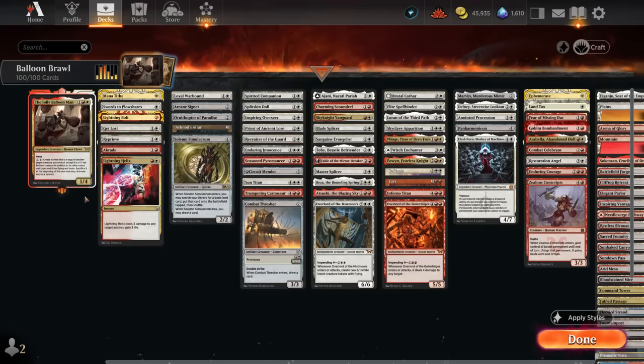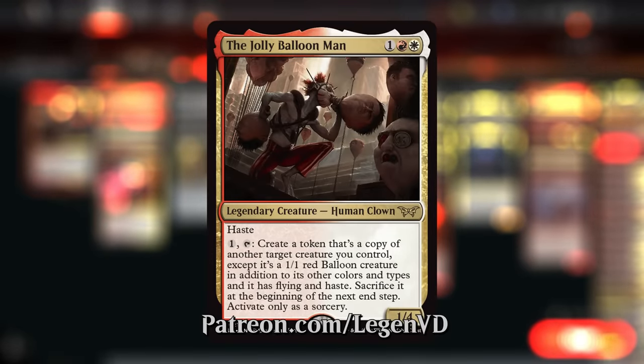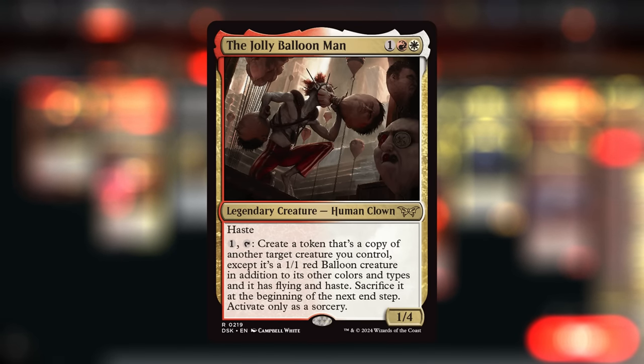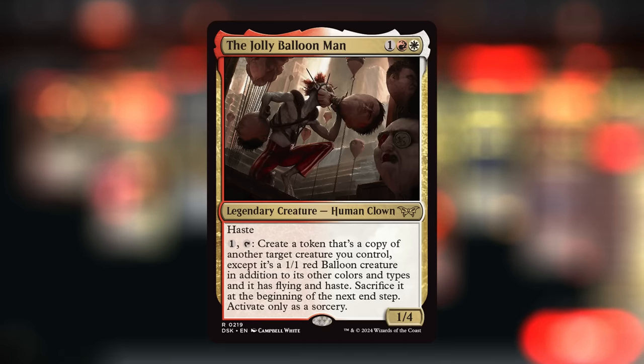Hello and welcome to another Brawl video. Today we're taking a look at a red-white enter-the-battlefield value deck featuring the Jolly Balloon Man as our commander, voted on by my supporters on Patreon. This three-mana 1/4 has haste and can pay one mana and tap to create a token that's a copy of another target creature we control, except it's a 1/1 red balloon creature with flying and haste, sacrificed at the beginning of our next end step. It can only be used as a sorcery.